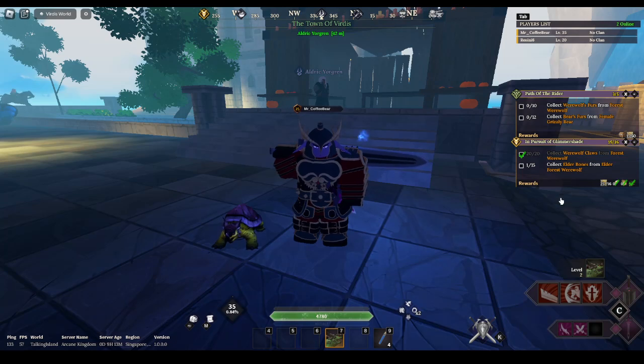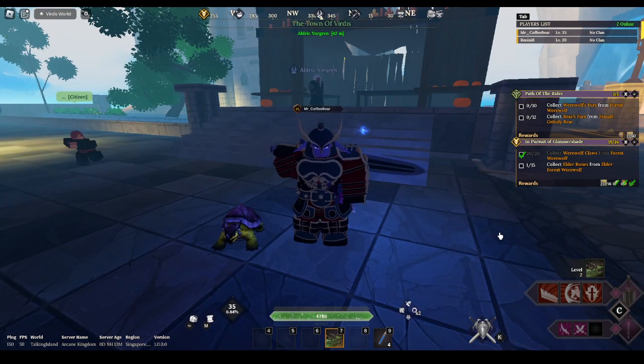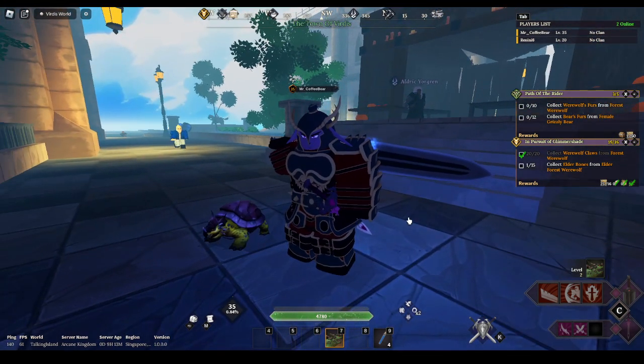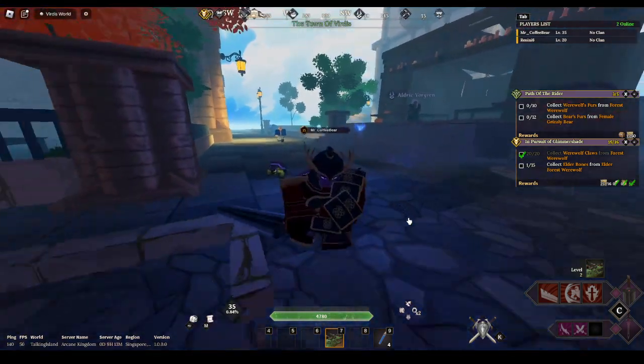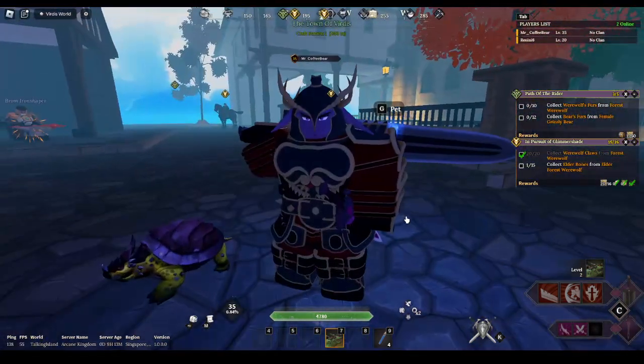The bunny gives magic power. I got the bunny — you get it from a quest I already did a while ago. It's around level 20; some people say 19, 18, or 17, but you'll most likely be around level 19 to 22. Most likely you'll be level 20 by that time.